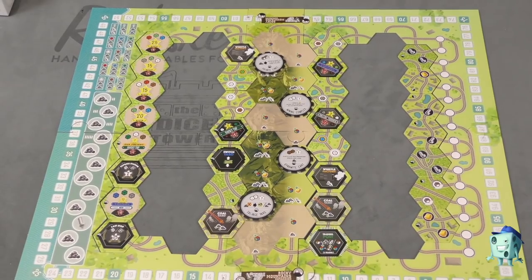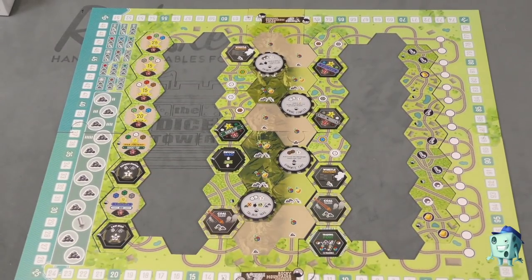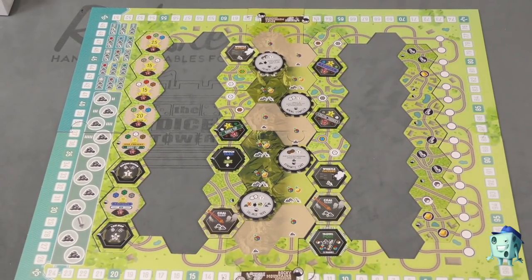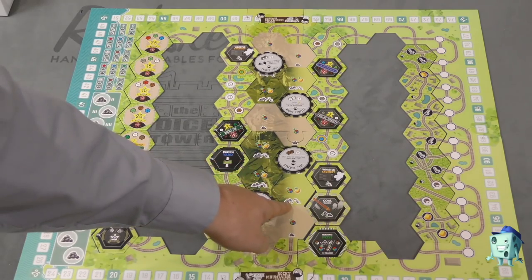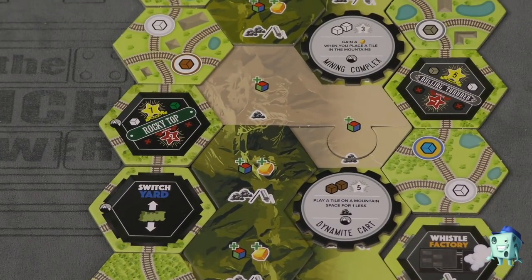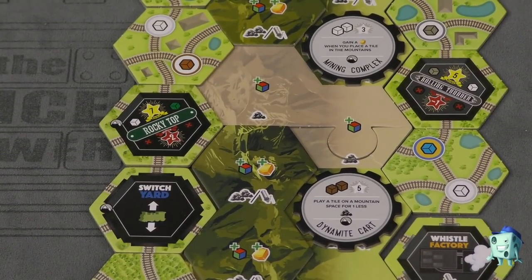This is going to make the board bigger, but it does come with more tiles to keep things going. This does not add any new rules to the game other than the mountains themselves. When you build on these mountains, they're going to cost an extra coal and/or whistle. So for example, these cost an extra coal, and this costs a coal or a whistle to go onto these spots.